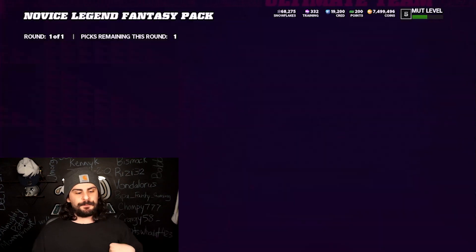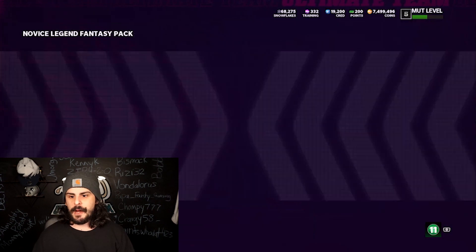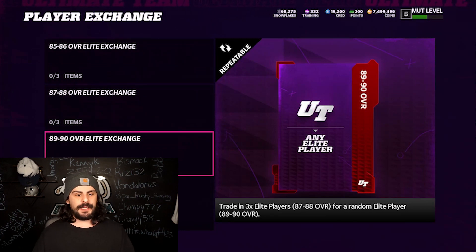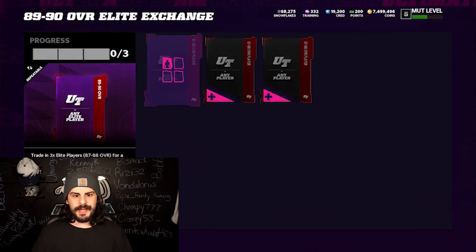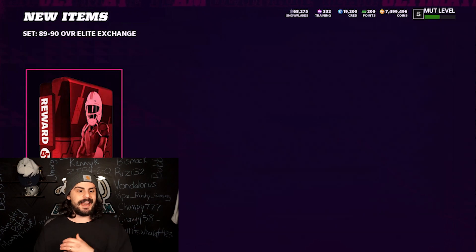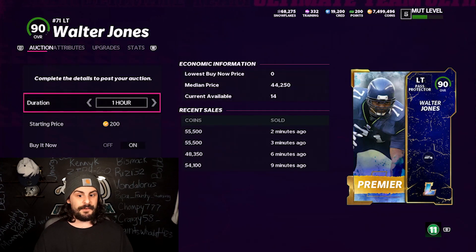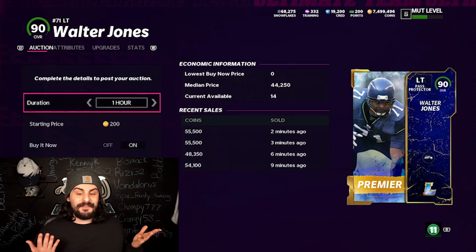Here are the packs — you can choose one of the players you worked on, like the 87 Blount or the Jonathan Vilma. It doesn't matter who you pick, they are NAT so you can't sell them. Go into the sets, go all the way to exchange, go to player exchange, then go all the way down to the 89 to 90 overall elite exchange. You need to exchange three 87s or 88s to get an 89 or 90. I'm going to put in the free NATs — they're pretty much free cards. You're going to get an 89 to 90 overall worth between 30,000 and 50,000 coins depending on who you get. We got a 90 Walter Jones, currently selling for 55,000 coins. Free coins right there — 55,000 coins. I'll take it.